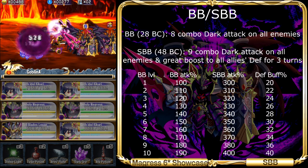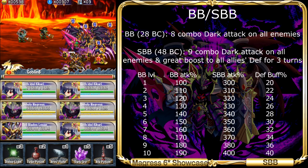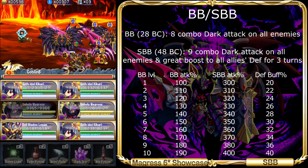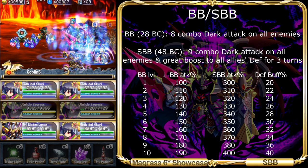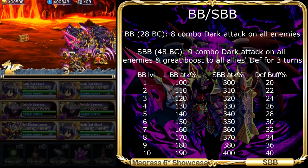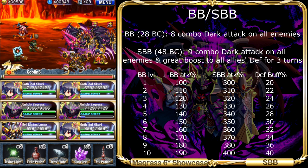That's more than twice the damage added by the Brave Burst, with only 20 crystals for the second gauge instead of 28. So instead of wasting on his Brave Burst, you should wait until both gauges are filled and launch his Super Brave Burst instead.